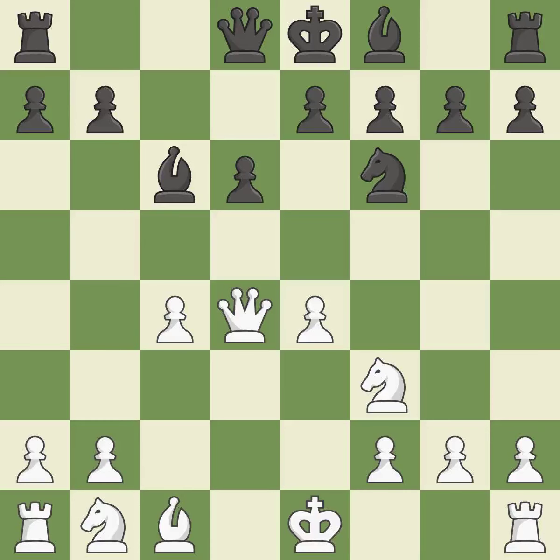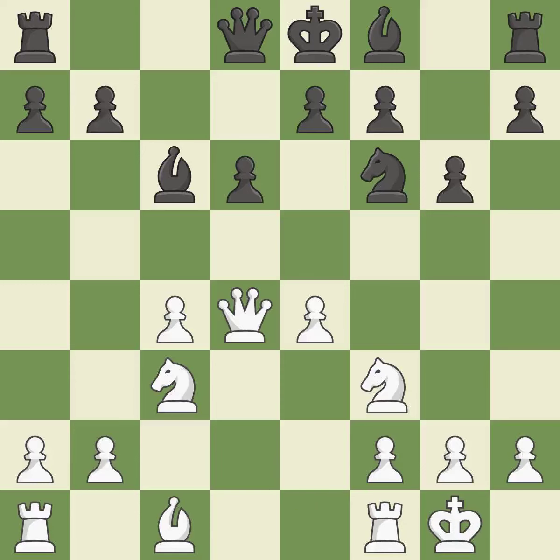This keeps the material balance in check with good commerce. Recaptures. This activates a knight by developing it off of its starting square. This threatens to kick a queen. This protects an under-defended pawn that is under attack. This is the only good move. This stops the opponent from being able to kick a queen. The bishop will be better off as a result of this. Castling gets the king to a safer square, out of the center of the board.